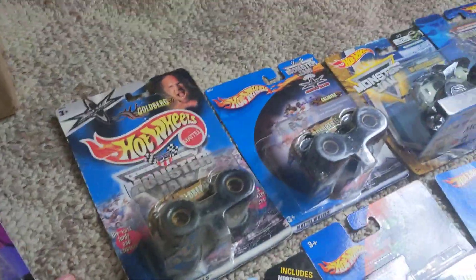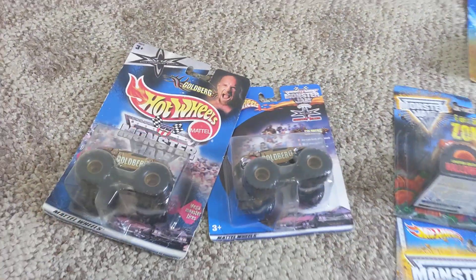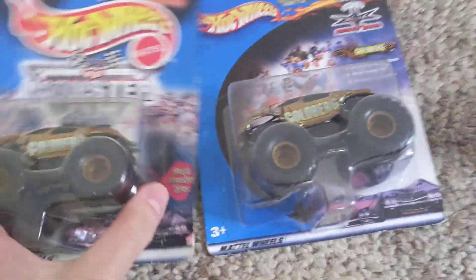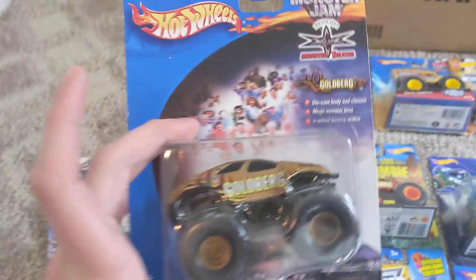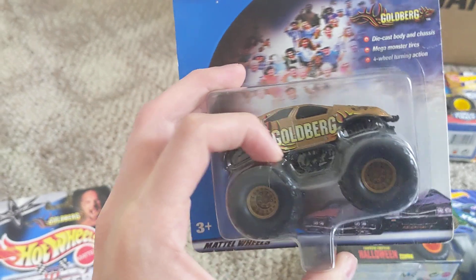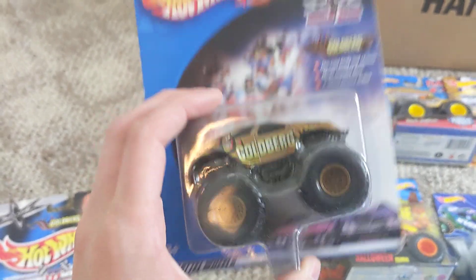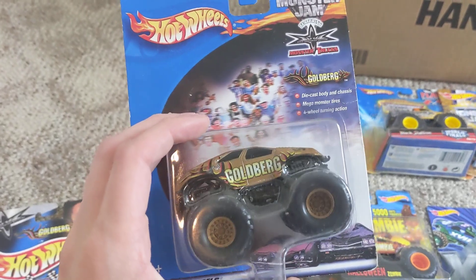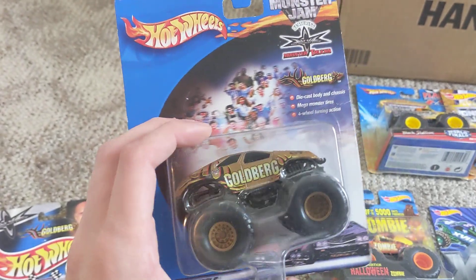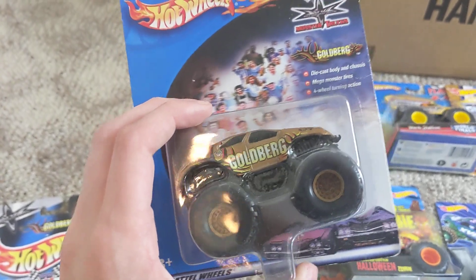And then we got the two Holy Grails, I guess you could say, when it comes to Small Hub collecting. Goldberg — everybody had to have a Goldberg in their collection. If you don't have a Goldberg right now, I am so sorry. Hop on eBay — you've got to spend a lot of money to get one. And I was lucky to get the Short Card one, and this is it right here. Once I got this Goldberg, I knew there was no way I was going to unbox this one, so as you can see, it's still boxed.